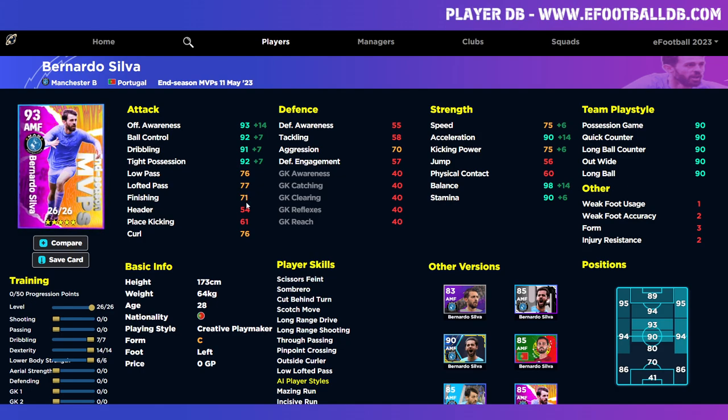For anyone new to the game: form dictates what form arrow the player is going to have. The better the form arrow, the better the stat upgrade — you get plus two or plus three on multiple stats when the form arrow is in the blue. Orange or red means a decrease on the stats; yellow or orange means nothing has changed; green and blue give you the boost.